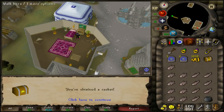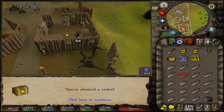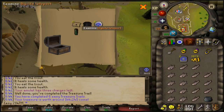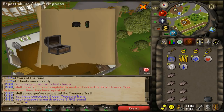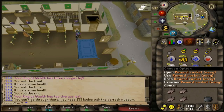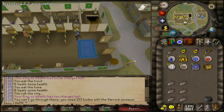Fifth casket gave a blue wizard hat (t) worth 88k. After six more kills we got another casket with dig site teleports — 145k right there. Continuing on, we hit 50 attack and then 52 attack while opening the 10th casket. At this point we have 40 strength and several defence levels gained.